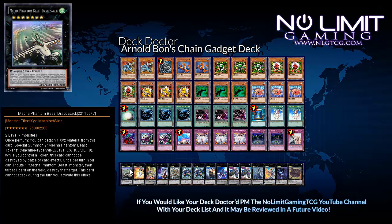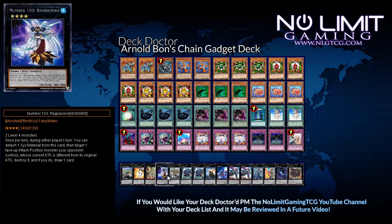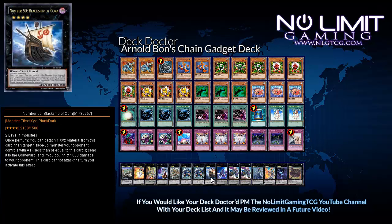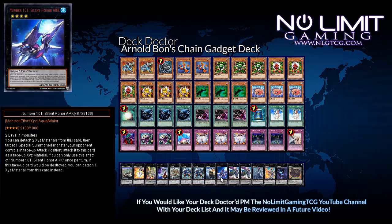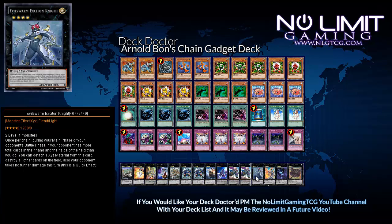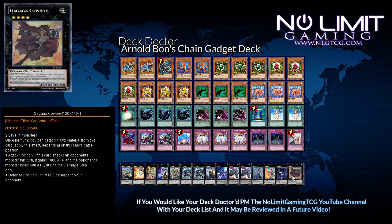For the extra deck we have one Mechquipped Angineer, one Dracostack, one Number 11 Big Eye, one Stellarknight Delteros, one Number 103 Ragnazero, one King of the Feral Imps, two Gear Gigant X, one Number 50 Black Ship of Corn, one Number 101 Silent Honor ARK, two Castel the Skyblaster Musketeer, one Evilswarm Exciton Knight, one Lavalval Chain, one Abyss Dweller, and one Gagaga Cowboy.